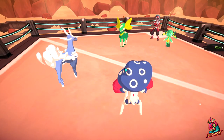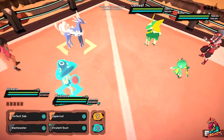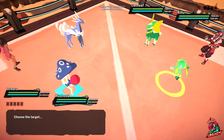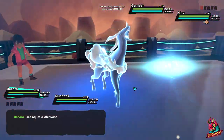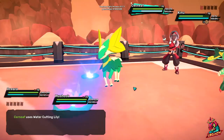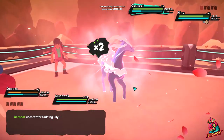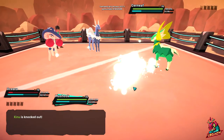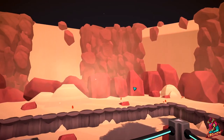Kino is gonna be a problem for us for sure. It's gonna hit Mushuk pretty hard on turn one itself, so I'm gonna try to wipe out the Kino if I can. Let's go with Wastewater, Aquatic Whirlwind — just try to kill it before it attacks. We were successfully able to just delete that, which is really really big for us.